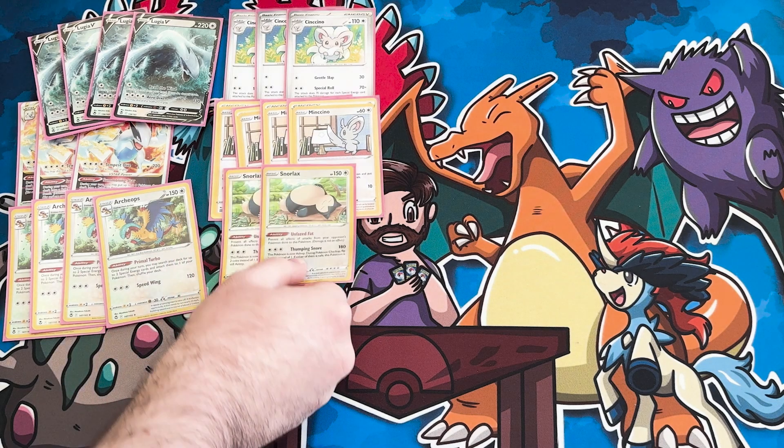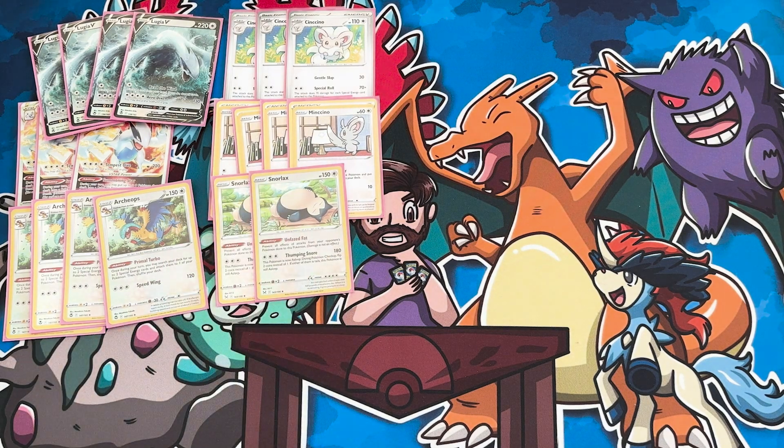We also have some other attackers for single-prize games. We've got two Snorlax — really good into single-prize matchups like Ancient Box. 150 HP is pretty tough to deal with, and 180 damage is a good number. Not only are you one-shotting any single prizes, but you can also take out stuff like Lumineon or a Squawkabilly, which we're probably going to see more and more of.